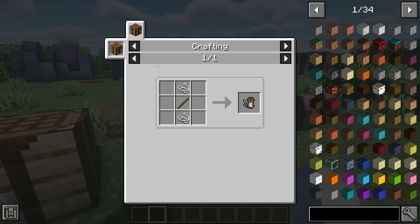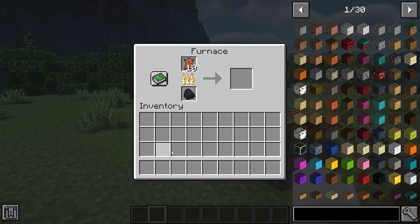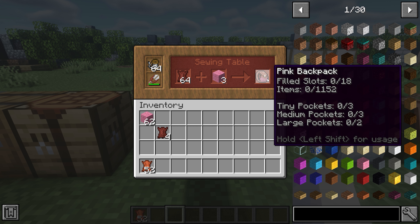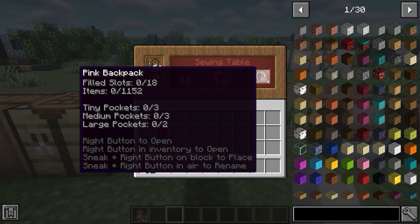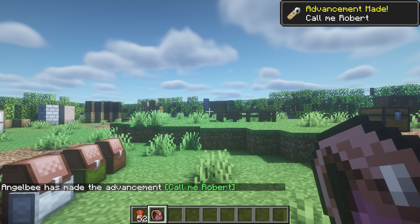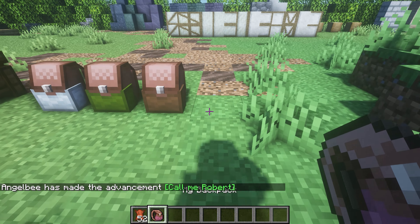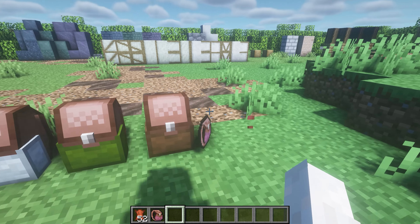Up next is Improved Backpacks, and this adds a sewing table which is what you need in order to craft backpacks. You add leather and a spool of string and you'll get bound leather. You can smelt bound leather into tanned leather, which is used on the sewing table. Mix it with wool and you'll get a backpack of your choice. You can rename the backpack, which costs experience. You can place the backpack down — as you can see here there's a white, green, and brown one — and it only has two rows of slots to start with, but you can upgrade it.